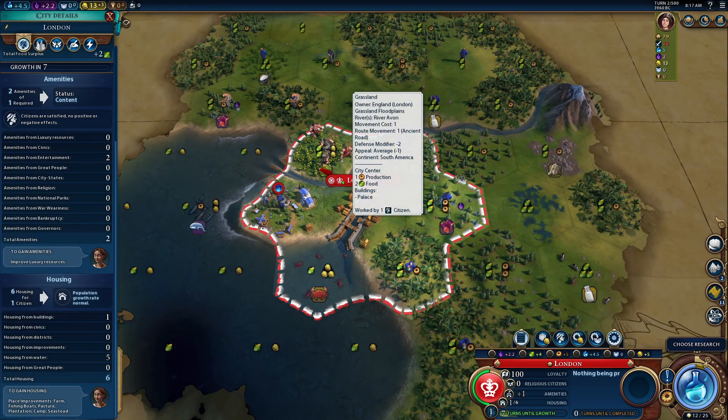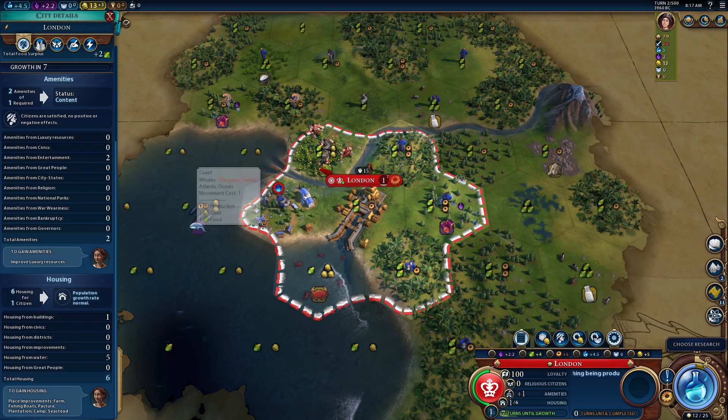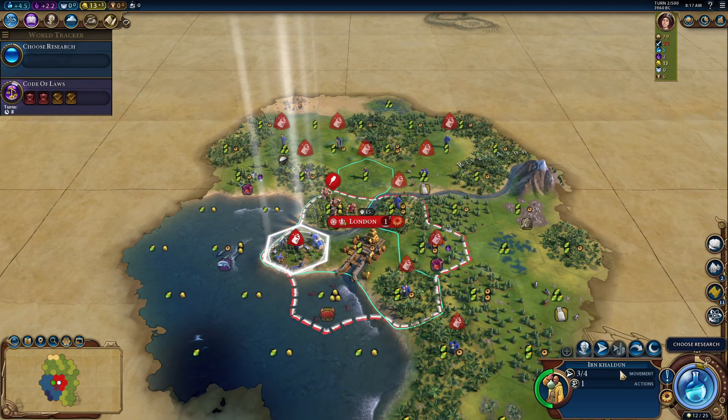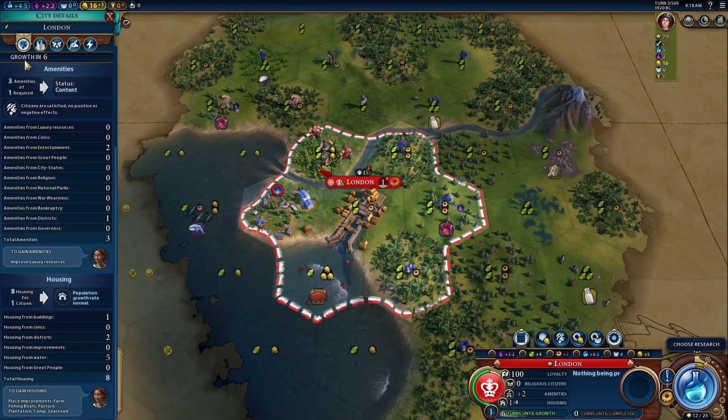Let's quickly take a look at the first part of the ability. If we retire the great scientist in the campus of the city it belonged to, it will gain an additional two housing and one amenity. So in the city of London we have two amenities and six housing. We retire Ibn Khaldun, and now the city has three amenities and eight housing. We're getting one amenity and two housing from the district — that would be the campus where we retired the great scientist.